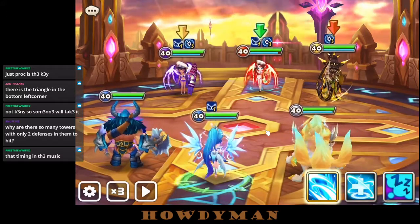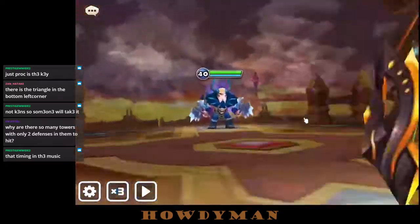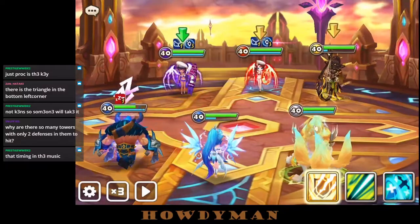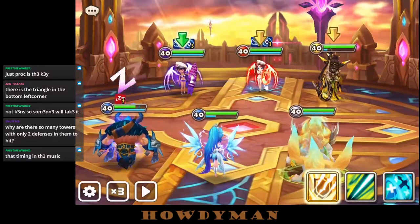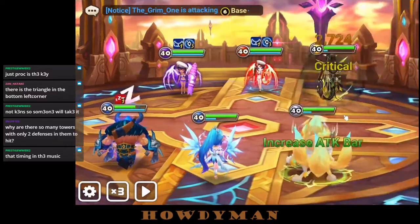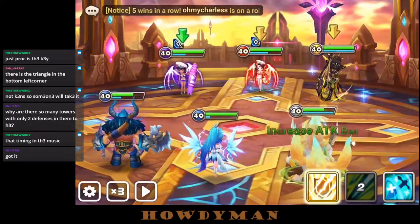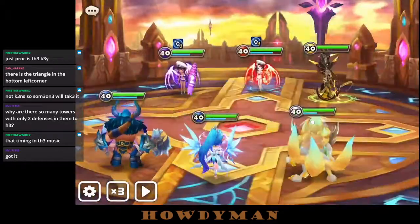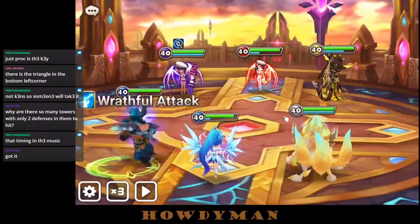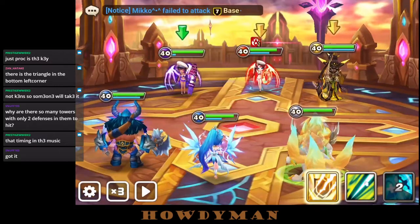They're worried their members won't be able to use all their attacks, so they're putting two defenses per tower so we can take more towers and give them more defenses — so all their members can use their swords. Poor SSA just wants to use all their attacks but people ignore them, so they don't really get to participate in the fight that much.